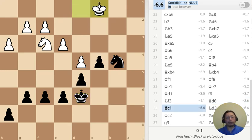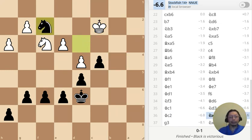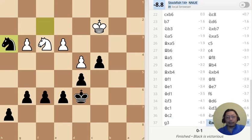Puzzle number four: the king has just moved to c1 — what should I do? As you know, the knight is a master of forks — check, and this pawn is free. Next move: take the pawn. Next move: take another pawn. And at this point, white resigned.